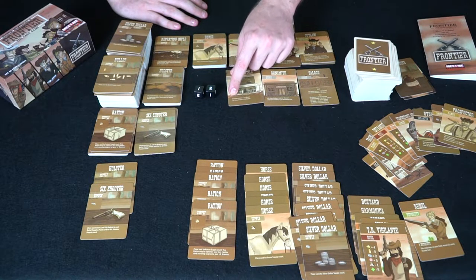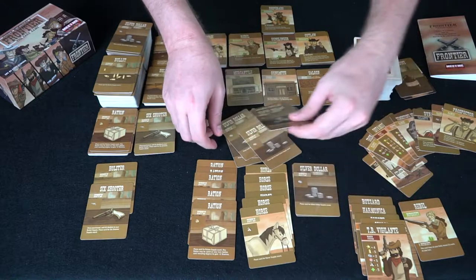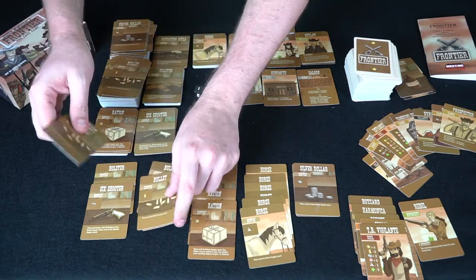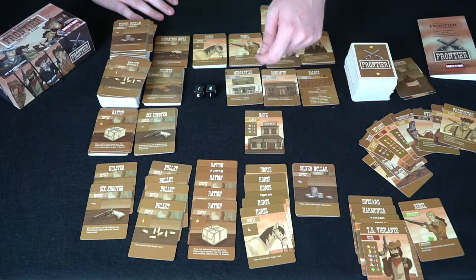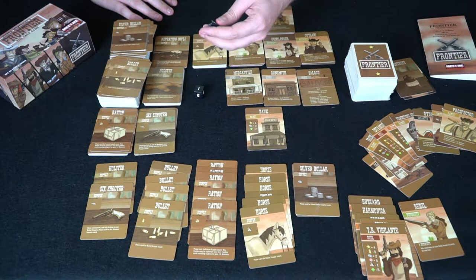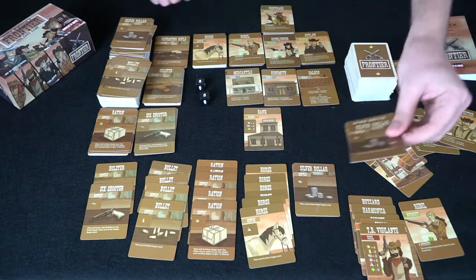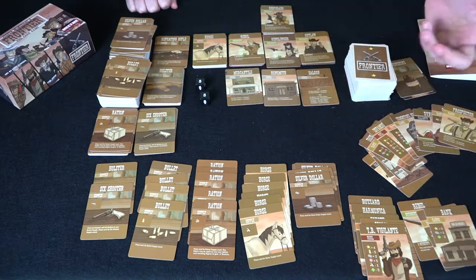Before that, since I have no bullets I need to buy some. At the mercantile, two silver dollars gets one bullet, so I'll spend eight dollars for four bullets. Now bullets are restocked. As the rebel I draw two cards per turn. First card is a bank — gives notoriety, coins, but minus stamina, so stamina drops to ten. Three dollars income too. The second bank card follows on the same turn.